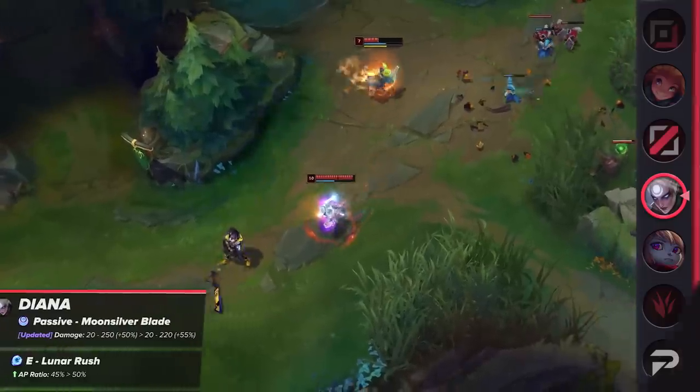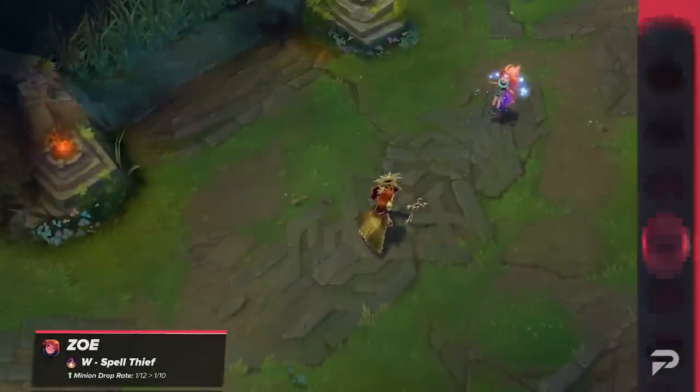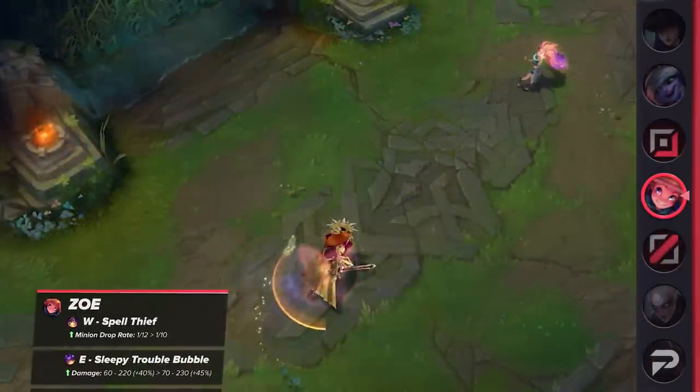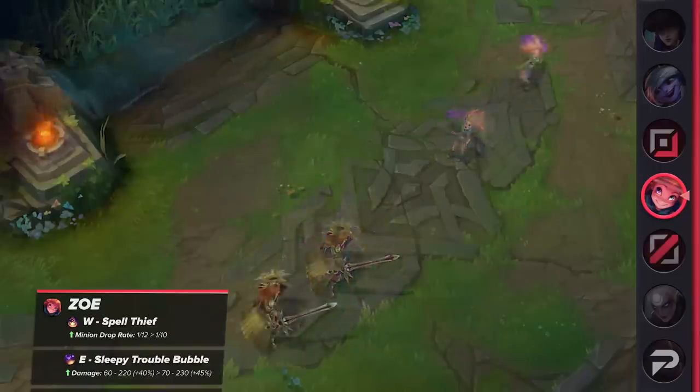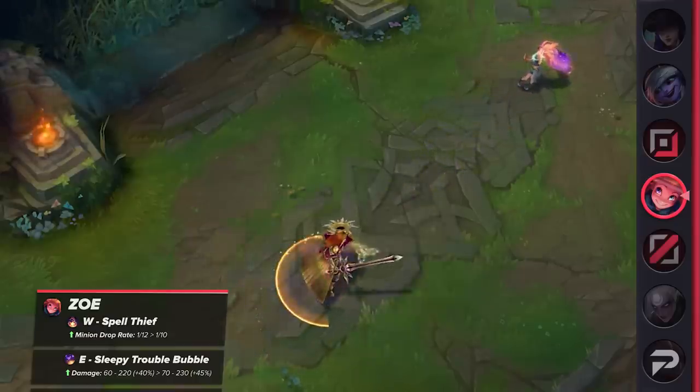For the mid lane, Zoe has buffs coming up. Her W's drop rate for minions and her E's damage will be raised next patch — about a two percent increase in drop rate. This can certainly make a huge difference, especially since playing against her already feels like a huge game of chance. The odds have been raised slightly in her favor.